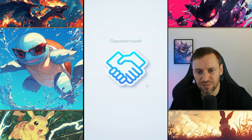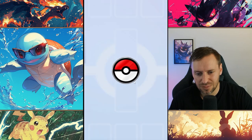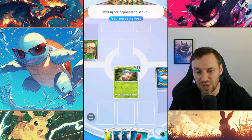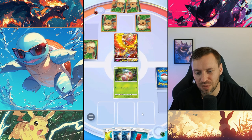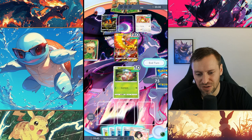Alright, opponent found — great name. We're going first, not the best. Exeggcute is probably the best starting hand we can get, especially with two Pokéballs. With those we'll definitely be able to pick up a Bulbasaur — you always want Exeggcute up front and Bulbasaur on the bench. Oh, fire — this is not so good for us, definitely running a Charizard deck, which may be a problem.